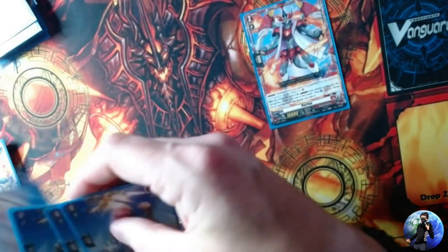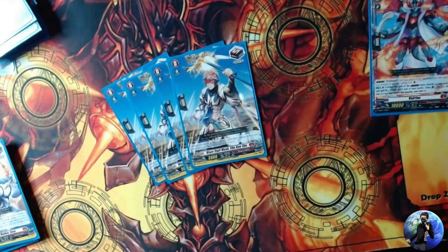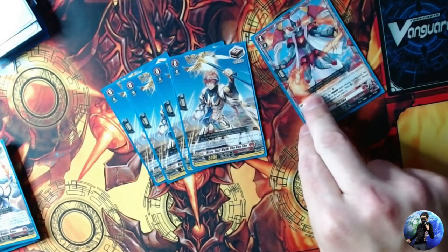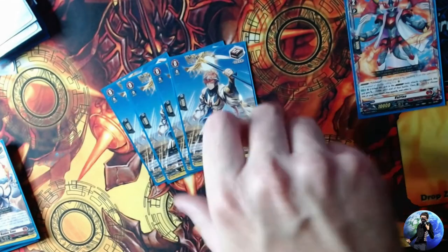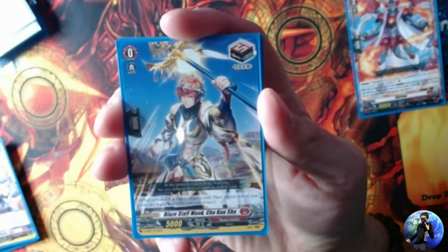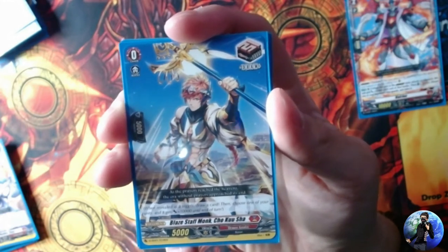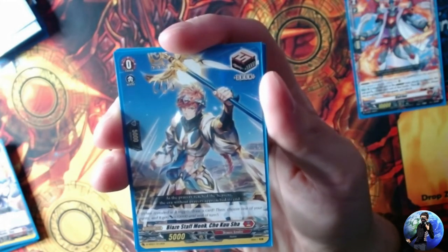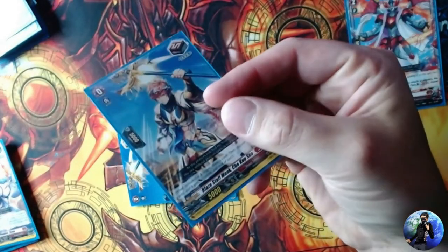The deck runs four copies of the draw trigger. This deck doesn't have many ways to draw resources currently, so you want draw triggers to get to your Varinas, Trick Stars, and to persona ride more frequently. Draw triggers have the least shield value of any trigger, but when drive checked you draw a card before your second drive check on grade three.